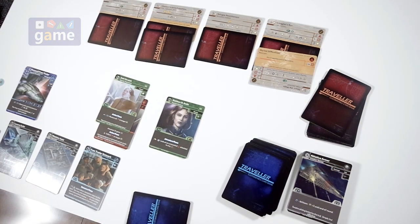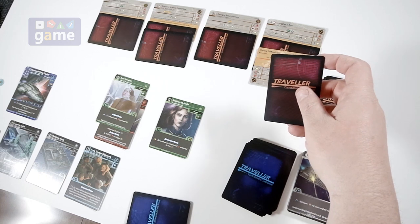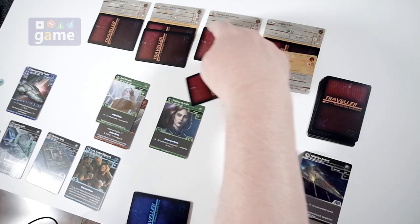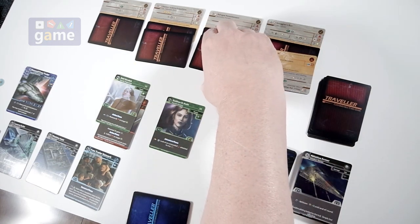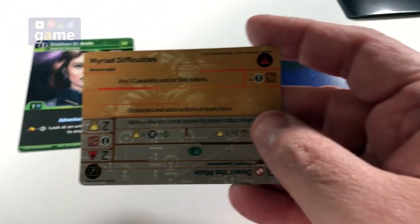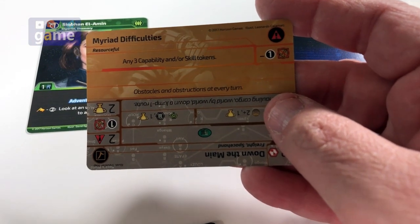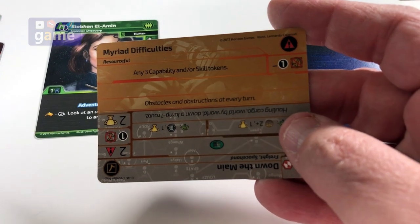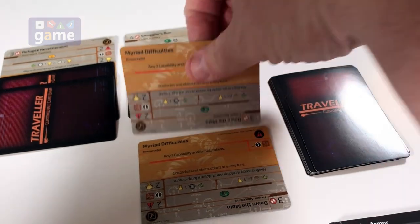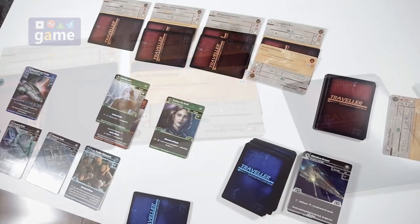So we're now in the adventure phase. We'll draw first a blind unknown conflict card. This one needs two, this one needs one, this one is two, this one is one - so it's obviously going to go right there. And then I get to look at the one I want. This is myriad difficulties, where I get rid of three capability and/or skill tokens. Better knowing what I'm up against - I'm going to take it and replace myriad difficulties with myriad difficulties. We'll just throw that on there into the adventure phase.